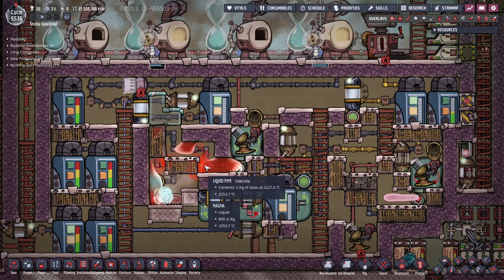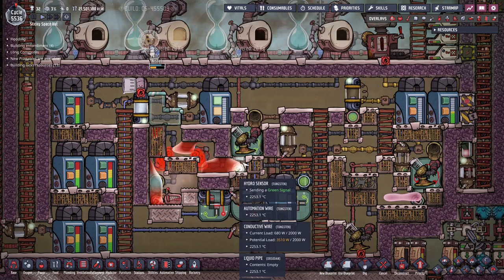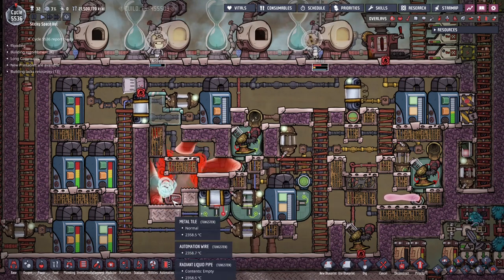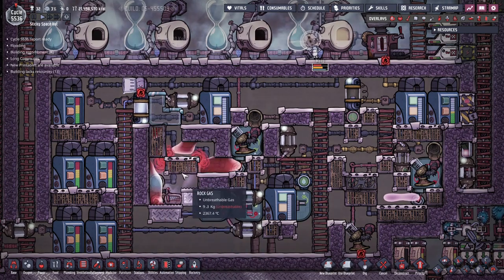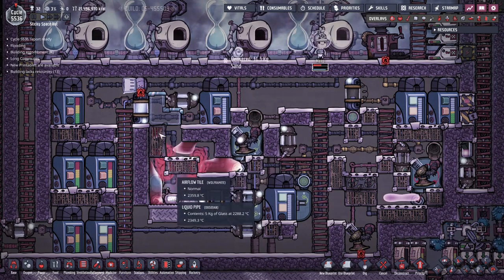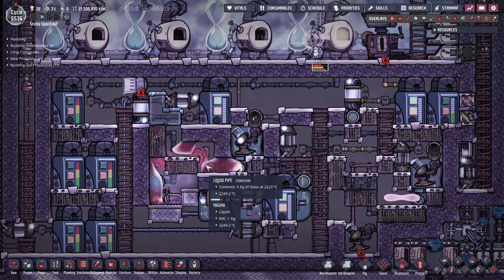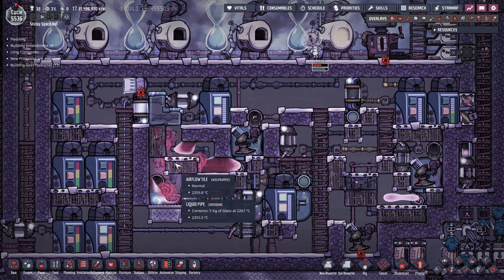This here is essentially a liquid lock made of magma. You can pre-fill it using magma that you pipe in, and once it's pre-filled it's fine. You can also pre-fill the area below with magma initially to preheat everything — that magma will boil off later and condense here. These airflow tiles prevent the rock gas, once it's condensed into magma, from falling back down; instead it falls off to the side and joins this liquid lock.